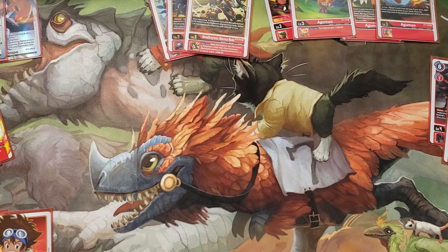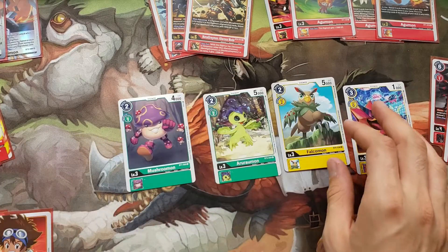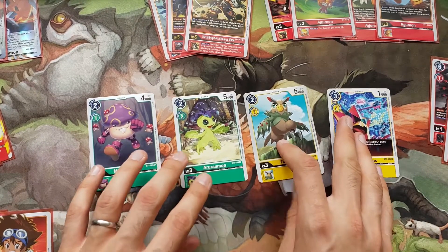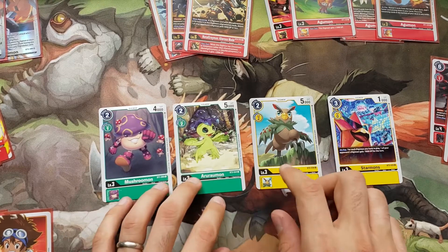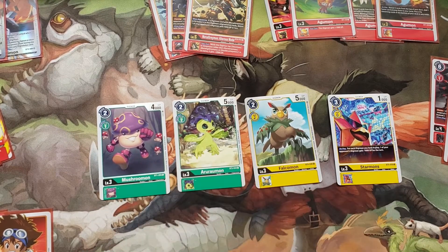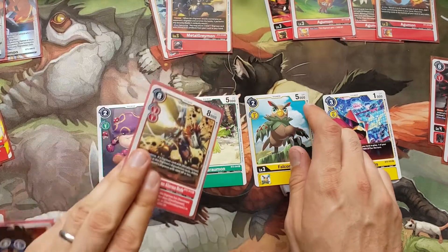How did this deck do? The first matchup was against a yellow-green rookie rush. It is so fast — this player had a bunch of draw cards, and all of these play for 2 or 3. He did have a couple champions so he could get some blockers — some yellow blockers and things like Torchmon. And the fact that the big one is 5000 is really unfortunate because Ultras Mode can't pop them.